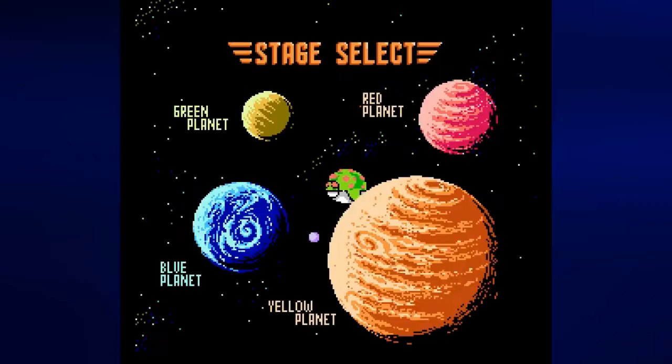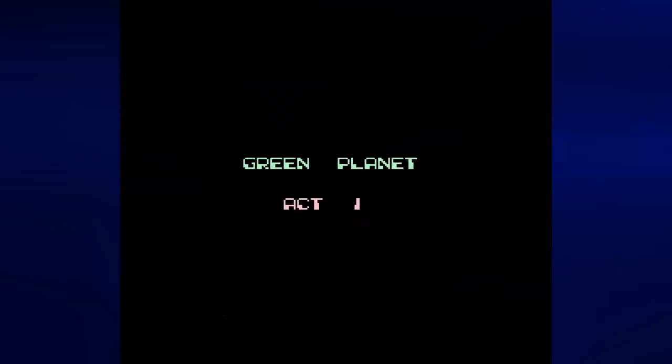From here, we get to stage select. We have the Green Planet, the Red Planet, the Yellow Planet and the Blue Planet that were all mentioned in the introductory cutscene. The game automatically has the Green Planet highlighted when you start, and we're going to start with that because apparently the game seems to know best.